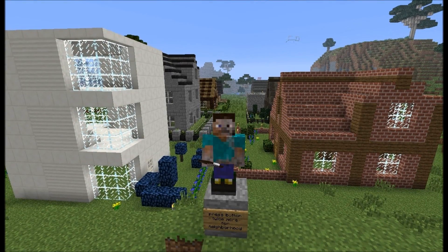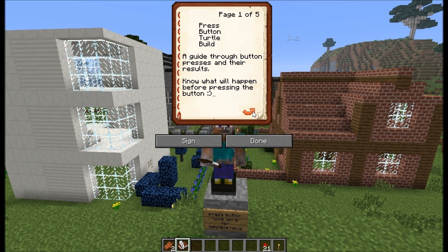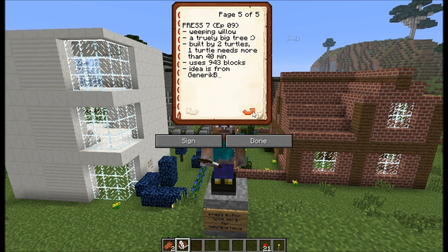Let's have a look in the book and quill. Today is press number 7, episode number 6, and we will get a weeping willow. It's a truly big tree, built by two turtles. One turtle on its own needs more than 40 minutes, and it requires nearly a full inventory — the maximum inventory of a turtle is 1024 blocks — without resupplying it. It's the biggest, largest build so far for me.